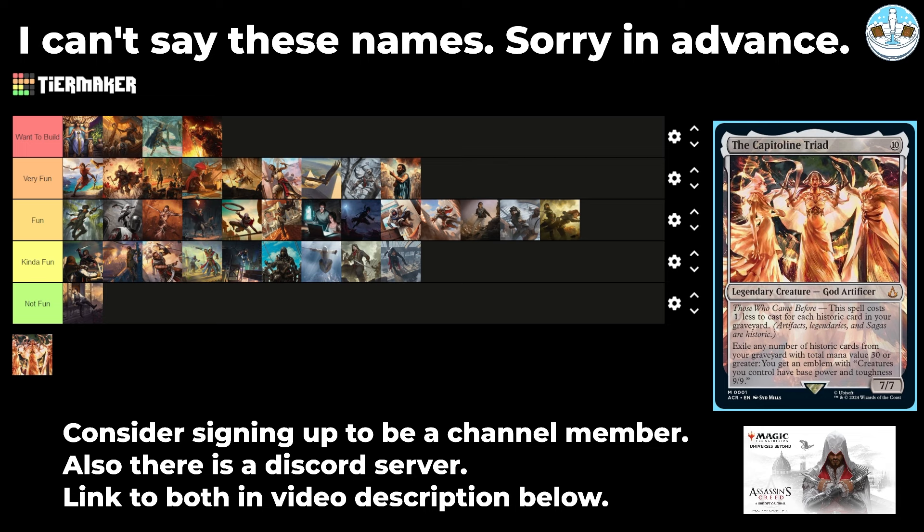Finally we have the Capitoline Triad — a 10-mana 7/7 god artificer that's colorless. This spell costs 1 less to cast for each historic card in your graveyard. Exile any number of historic cards from your graveyard with total mana value 30 or greater — you get an emblem where creatures you control have base power and toughness 9/9. This seems actually insane. If you do colorless mill with expensive colorless creatures — legendary Eldrazi, big artifact creatures — you can cost this down really easily. Then all your Thopters and everything just become 9/9s. It's an emblem so you can't even interact with it. That seems really fun and I definitely want to build it.